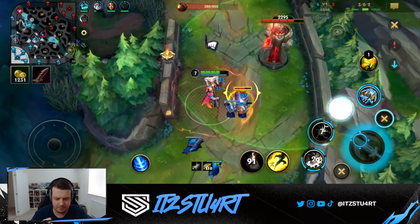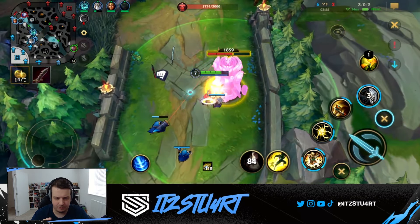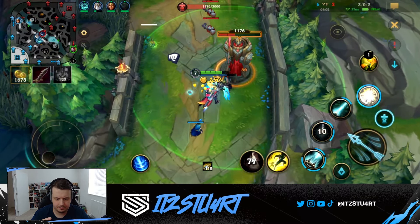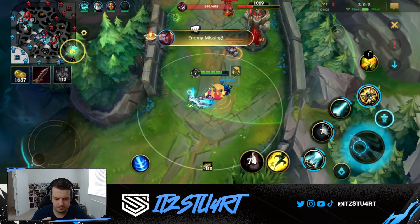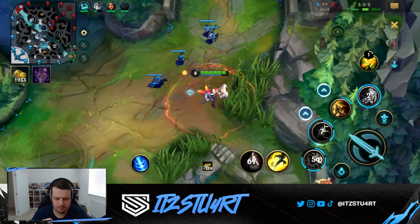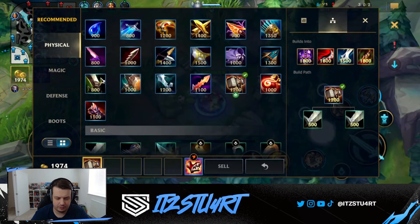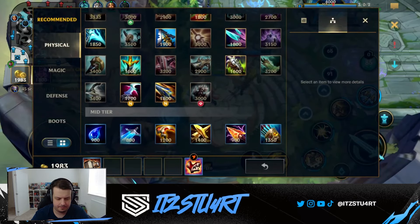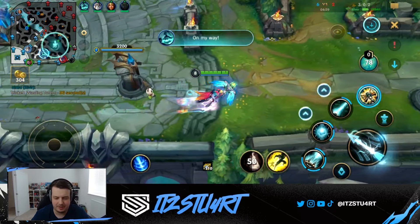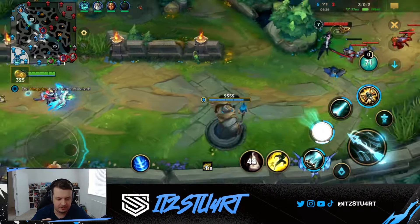Honestly, we could try Eclipse first item this game. Okay, everyone's top lane, I can get one more top lane here probably. Let's give it a try — it's probably not that bad. The only downside about Eclipse is it has no armor pen. It has the same AD and the same ability haste as Yomu's, but you don't get the armor pen, which is kind of sad.